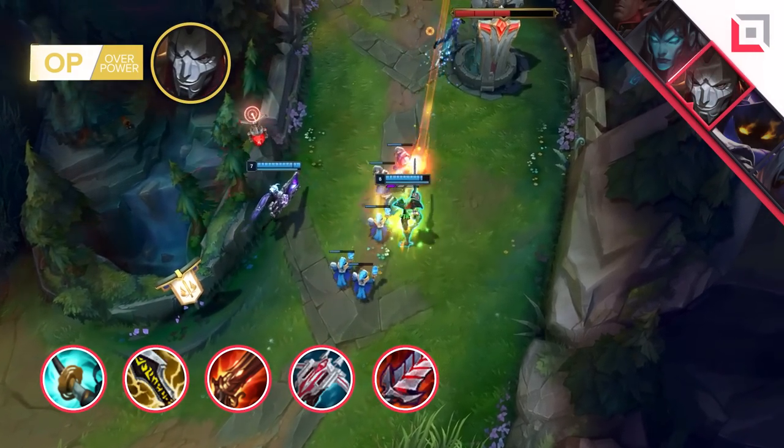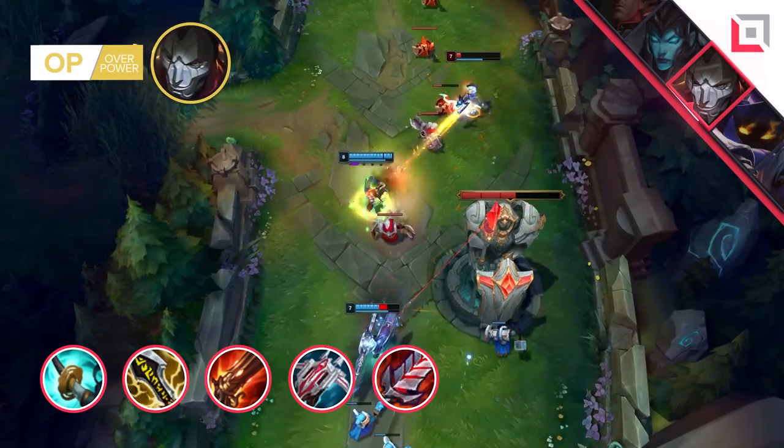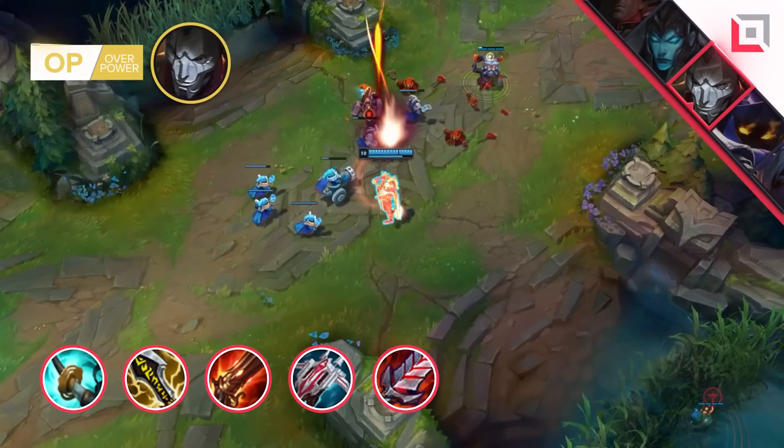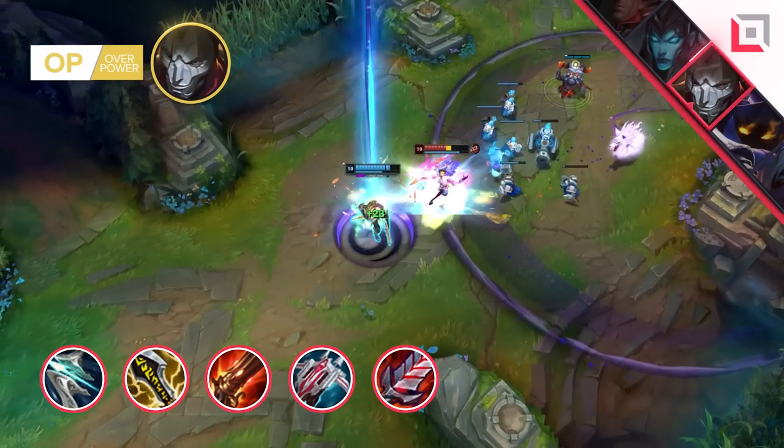Adding Bloodthirster after this turns him into a mobile nexus literally one-tapping anybody on sight — so be careful. This guy really hurts. Alternatively you can also exchange Infinity Edge with Galeforce for some extra mobility if needed.